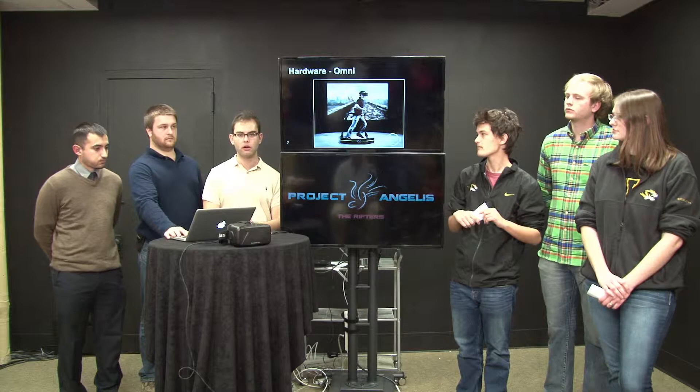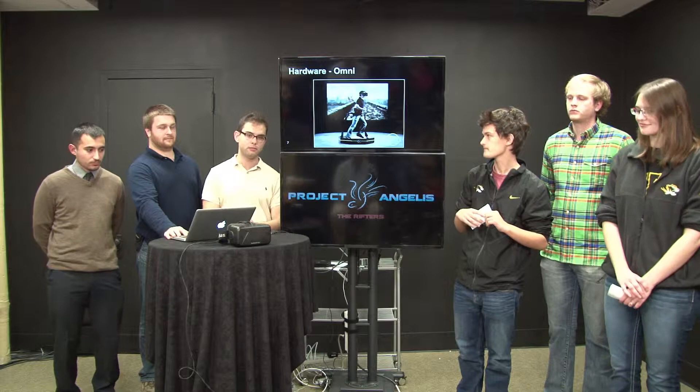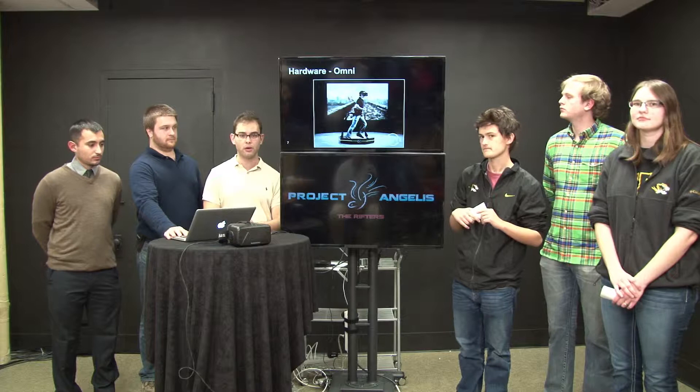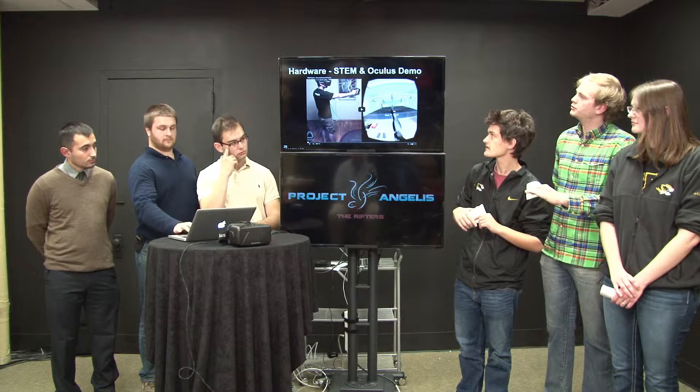The Virtuix Omni is a peripheral the users strap themselves above. Its input consists of foot movements, and the Omni is able to calculate the character's position along with the movement of the game. The Virtuix Omni has some difficulties associated with developing for it, mainly the fact that it doesn't support natural crouching or sitting and requires button inputs to do this, as well as the fact that natural video game movements such as strafing become a lot more difficult when you use the Omni.